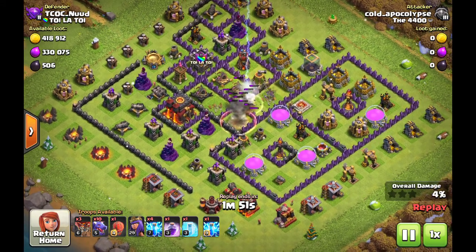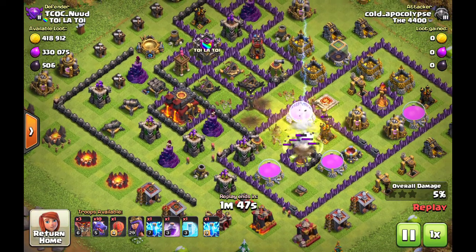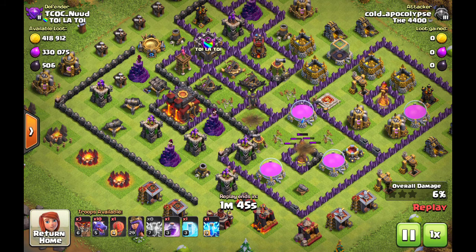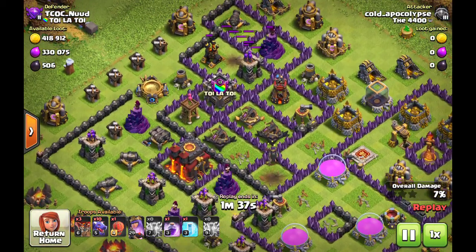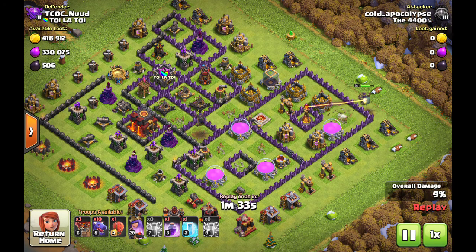This is an obviously rushed Town Hall 10 and he's using lightning, which I like to call zaps. They sort of have changed to more of a zap, but he's just kind of randomly weakening up the base right off the bat. Good move there.